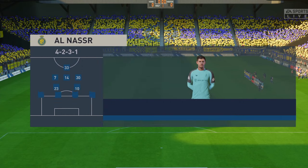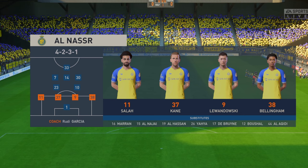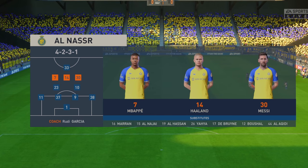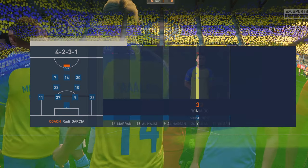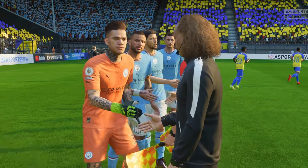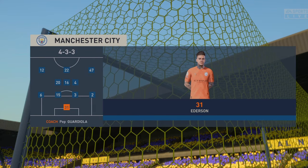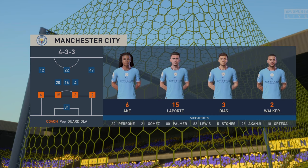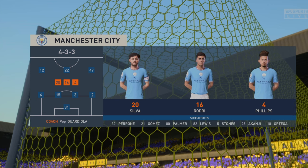The line-up then for the hosts. Thibaut Courtois is the keeper of choice. Lionel Messi starts with Kylian Mbappe in the wide areas, and leading the line today is Cristiano Ronaldo. For Manchester City, Ederson is between the posts. Nathan Ake plays with Kyle Walker as full-backs. Jack Grealish plays with Phil Foden out wide, and they've gone with just the one player in attack.